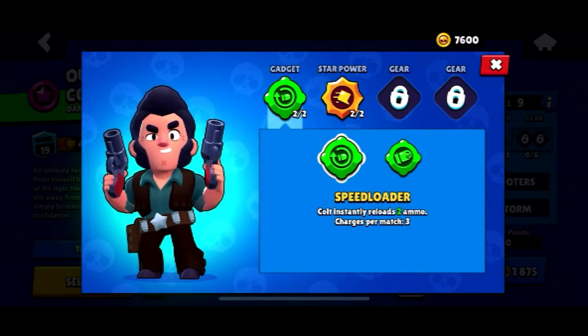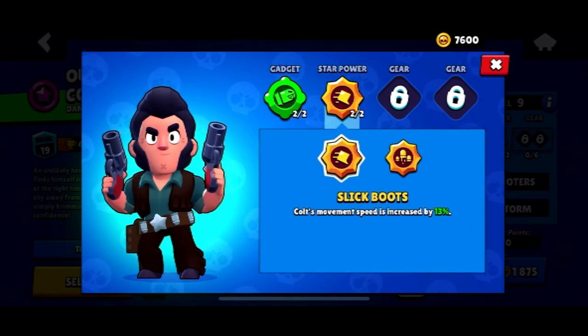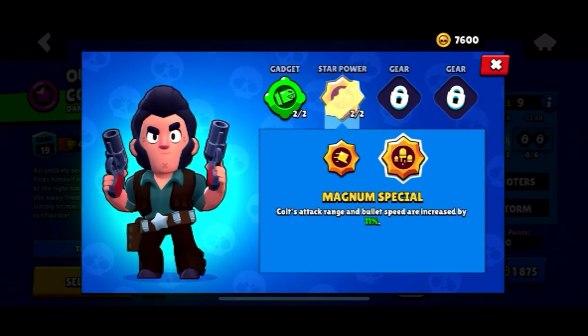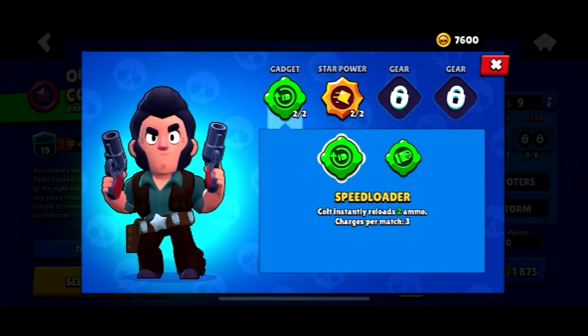First, I am going to start with the best build for Colt. I would recommend the Slick Boot Star Power — I will talk about why later. For your gadget, it is up to personal preference. I think Speed Loader is more fun, but Silver Bullet is more competitive.